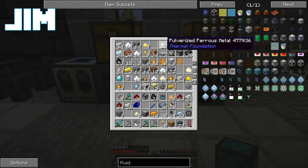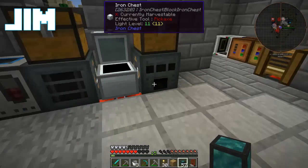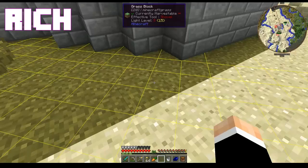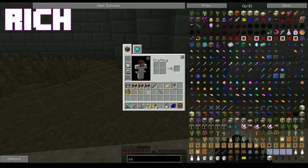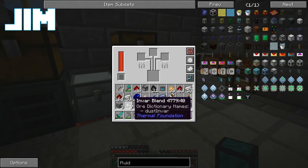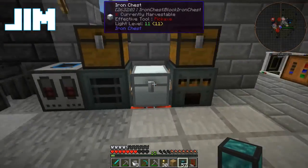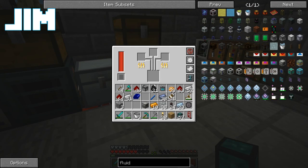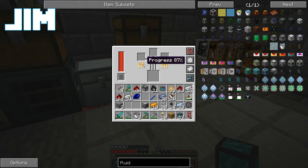This would be a lot better if I had like an integrated storage system. Rick, you should get on that. No, no, you were doing that. It's your turn. Alright. Now to do weird measuring systems that are overly complicated. Weird measuring systems that are overly complicated? What are you doing? Setting something up. Don't worry, you'll see.